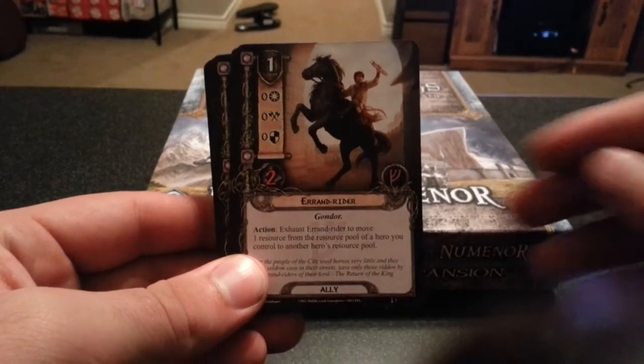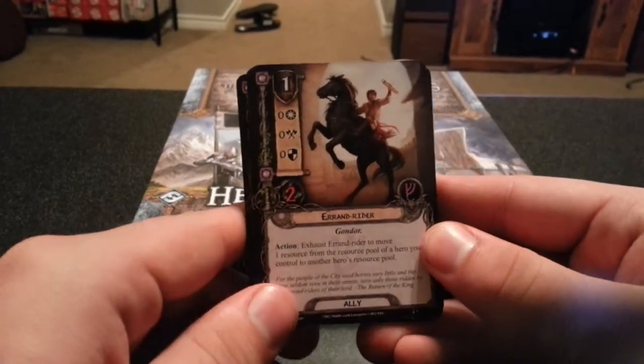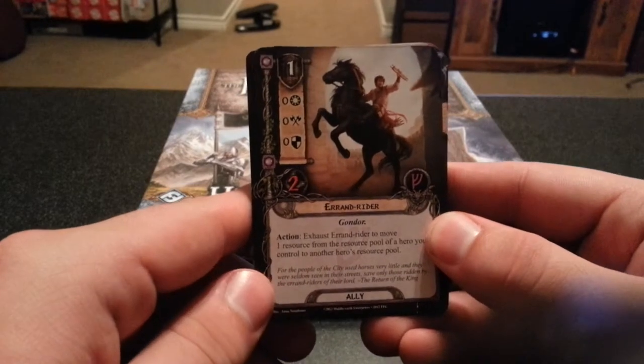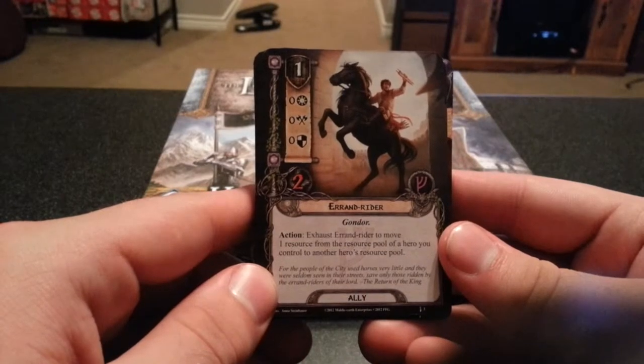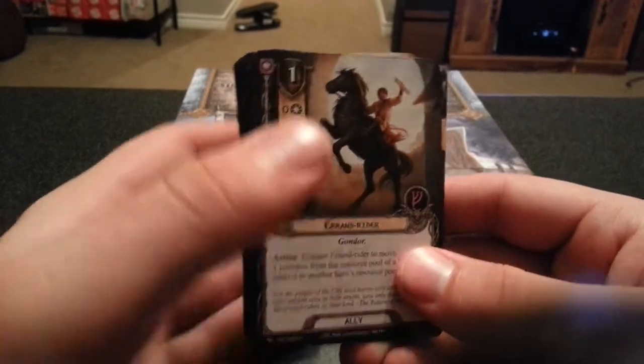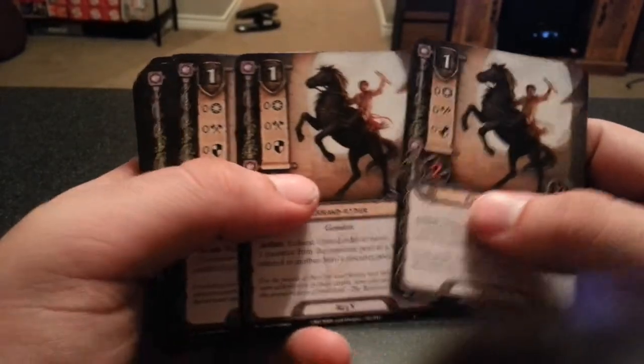Next we have Errand Rider — no questing, no attack, no defense, also one. Exhaust Errand Rider to remove one resource from the resource pool of your hero to control to another hero's resource pool. You already have cards for that, especially in the leadership sphere.